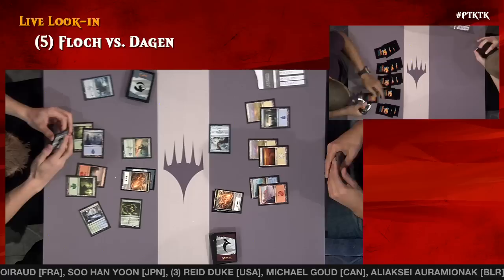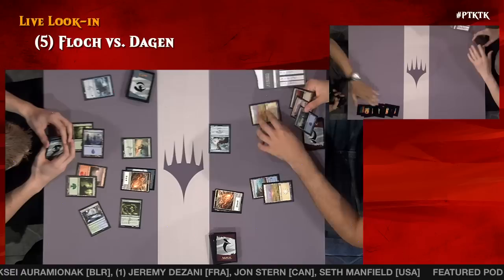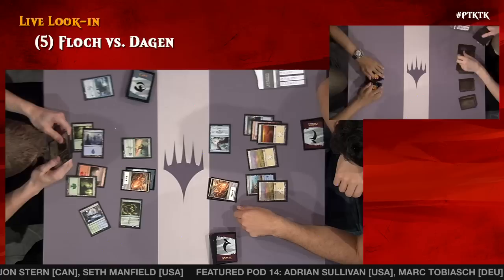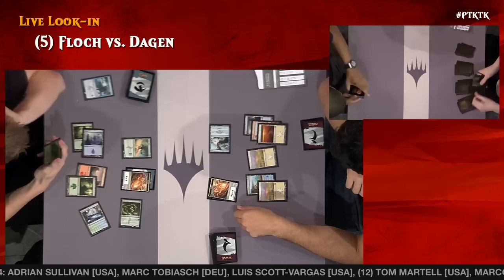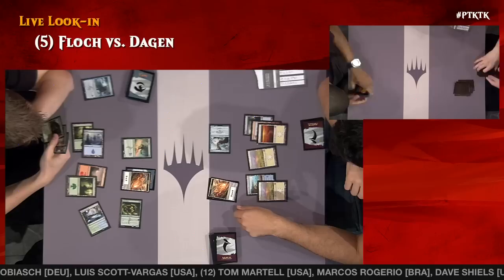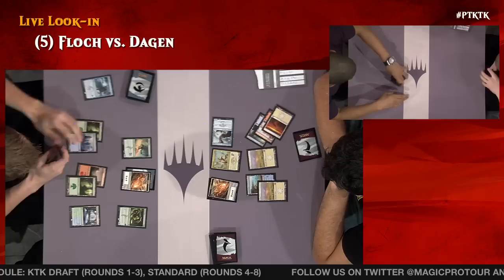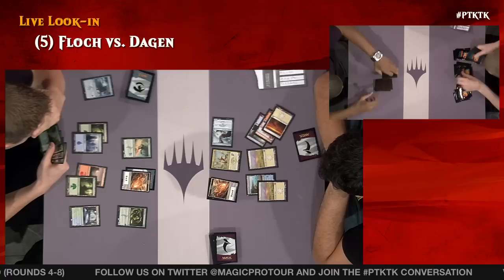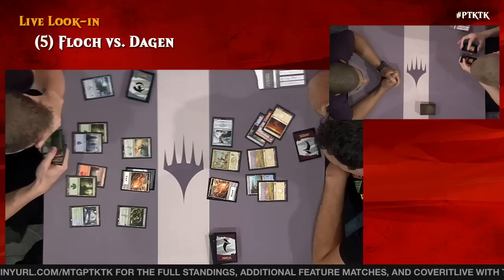Flock is at nine, just a few attacks from the flyer. Sultai Flare could change the math if it or another four-toughness creature were to die. The Weapon Master makes blocking a nightmare for Flock. Mantis Rider gets bounced back. Flock dealt with it in combat in the second main phase. One of them was playing Sultai but Flock is actually playing Temur with Jeskai sleeves playing against Jeskai.